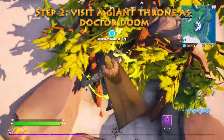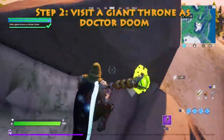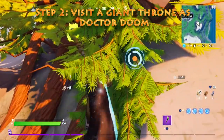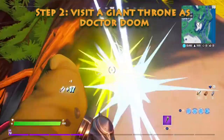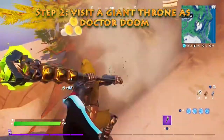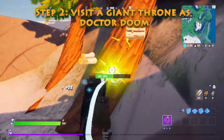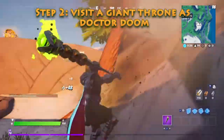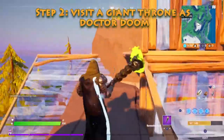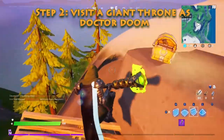I marked it if you guys want to go in a game and try it, if you have the battle pass. And that is step 2 of the Dr. Doom Awakening Challenges. The last one is get a Victory Royale, which is win a match. Make sure to wear your Dr. Doom skin or none of this will work. Bye bye.